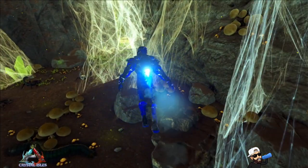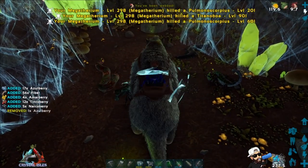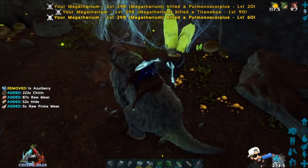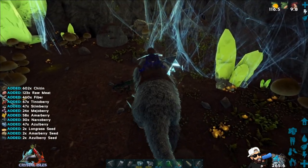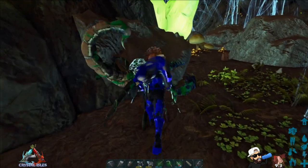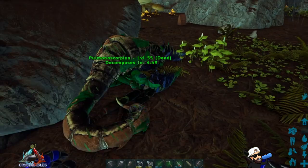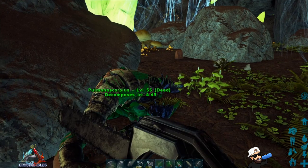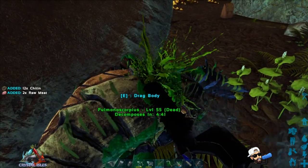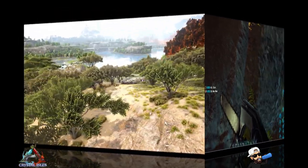Ideally you're going to want to use a Megatherium because it gets the buff, you get more chitin, and they're not even harmful to you. But if you just want to get some quick chitin, pull one of them out and pike it to death. You can use a hatchet, but I would recommend using the chainsaw if you have access — this will still give you a decent amount. Keep in mind this is official rates I'm showing you.